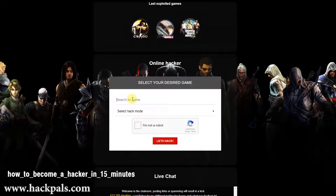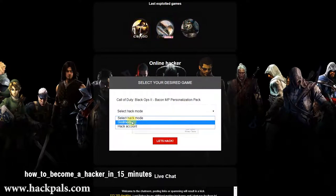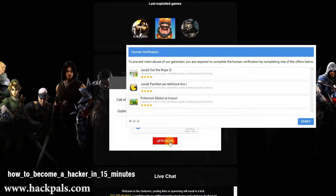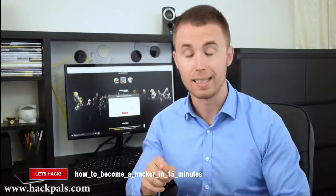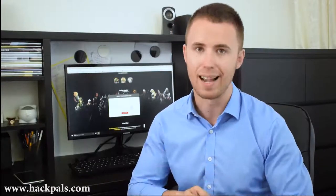When you go to the site, just search for the game that you wanna hack, then just make a simple human verification proof that you are not a robot, by either downloading a free app to your phone or doing a quick survey on your PC. After that, simply click on Let's Hack button and experience the new way of hacking. www.hackpals.com is the number one source of game hacks on the internet, guys.